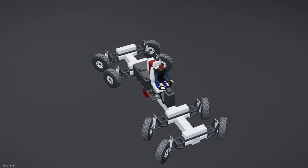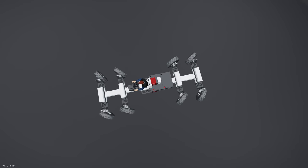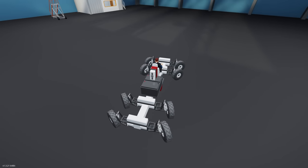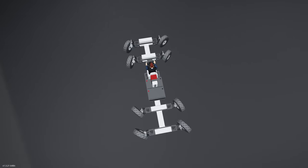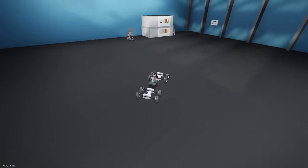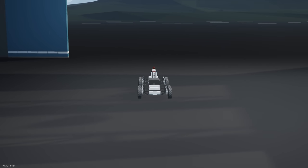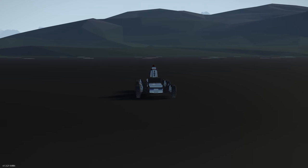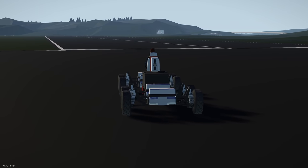Look at that — the inner wheels at the front are at a sharper lock compared to the outside ones, and the same on the rear. We can do almost a perfect circle. The creator has done nicely here — you can just add the controller into your creation and it works, which is great. It may not provide huge handling benefits in Stormworks, but it's a cool mathematical enhancement for your creations.